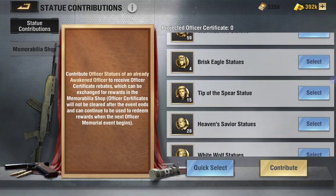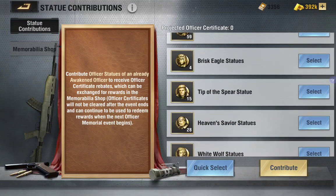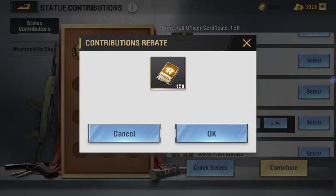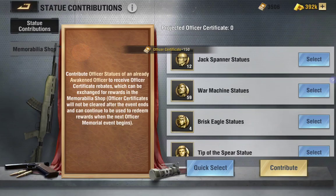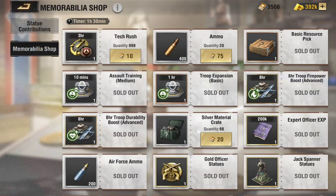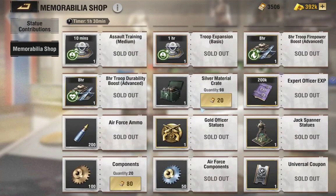It's pretty straightforward. Let's go to, let's say, heaven — save your statue. I want to purchase one, two, three — that will give me 150 certificates. I press contribute, confirm that yes, that is correct, and now I have 150 more certificates on top of what I had. So when you exchange all your statues, you go to the memorabilia shop.